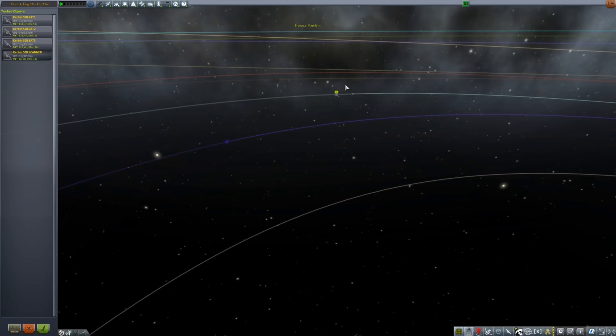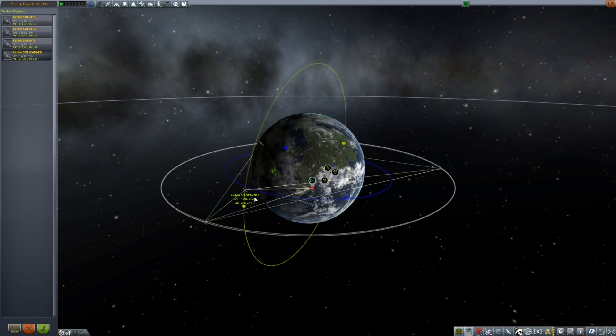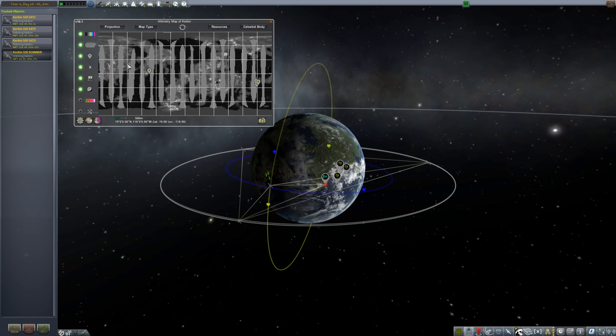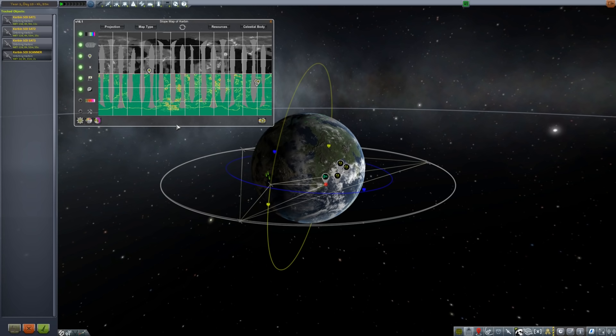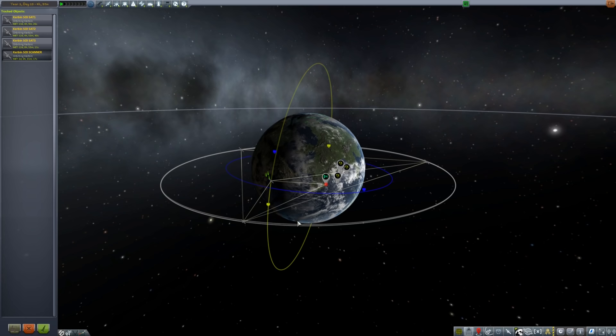Right now we are looking at Kerbin — obviously that's where we live — and we have satellites and scanning, which is really great. We have a scan going; this satellite we put up a scanner last episode and it's been at work. It is almost done. You can see it's making a map of Kerbin as it rotates underneath it. These patches are obviously areas it hasn't covered yet. Once it's done, we'll have the contract complete.